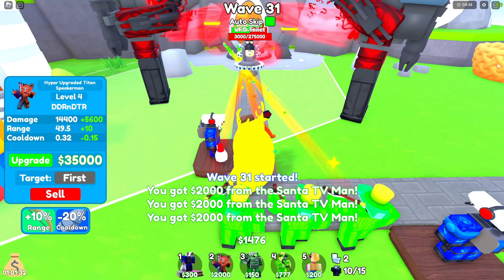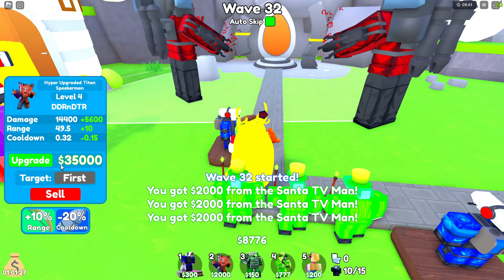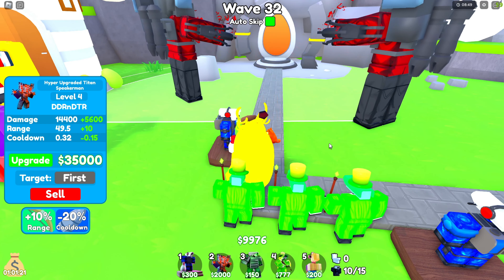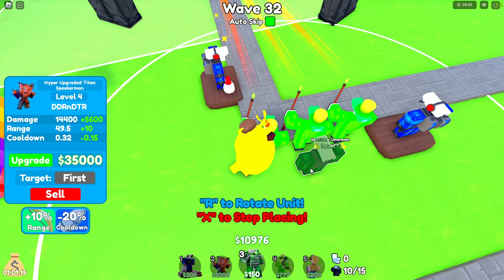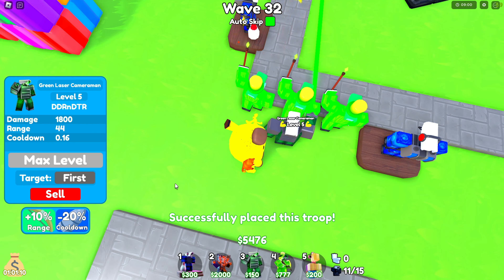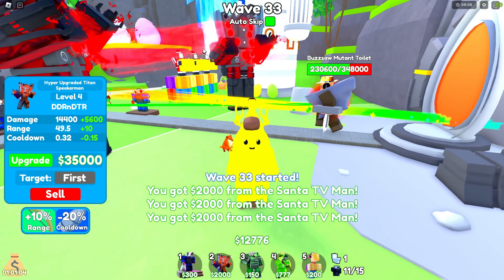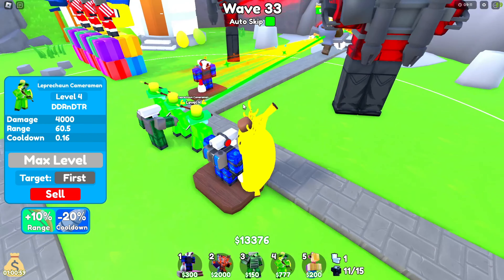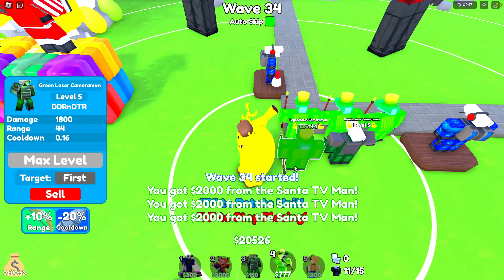Both of these guys are level 4. You can wait around two minutes to save up money if you want. But around wave 32, I'd place a Green Laser right behind the middle guy and max it out. This guy will make enemies move way slower — it makes it much easier for your Titans and Leprechauns to kill them.